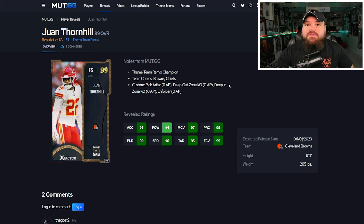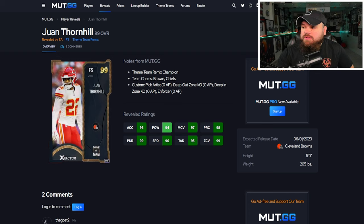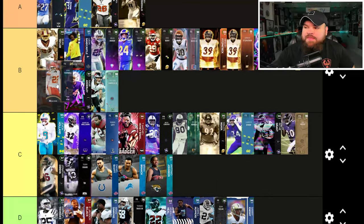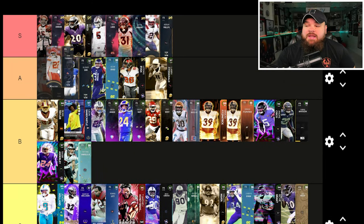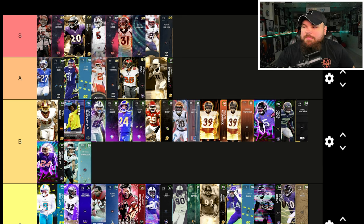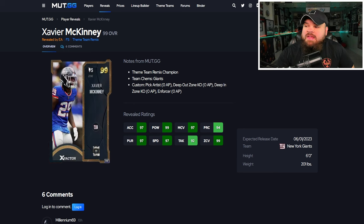Right after that we get Juan Thornhill. He'll only be 98 speed, which is the major downside, but he has great play rec, great zone, and gets zero AP deep out zone KO and one AP mid zone. Not being 99 speed is the one bad thing about the card, but he has amazing play rec. I'd probably put him right around the middle of S tier.